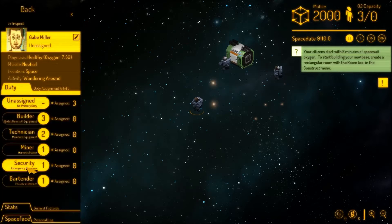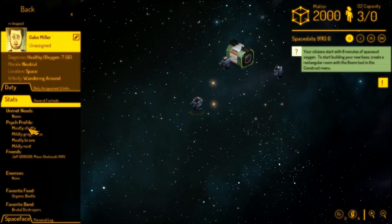Now, duty — this is where you assign people. They can either build things, maintain equipment so it doesn't blow up in your face, harvest matter from asteroids, do security to fend off aliens, or they can be a bartender who provides libations. I love that description. And then some basic stats — a profile. It says they're friends with the other guys, that's good. They've got their favourite food and their favourite band.